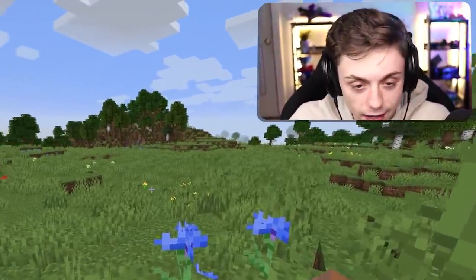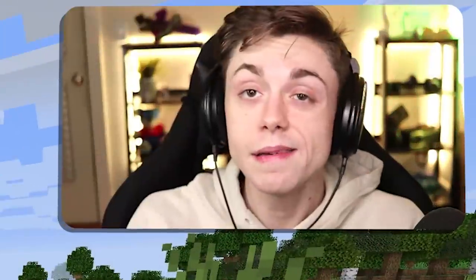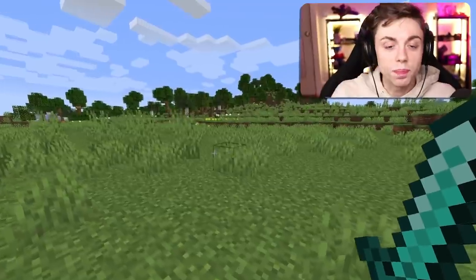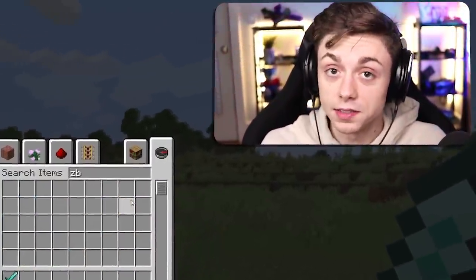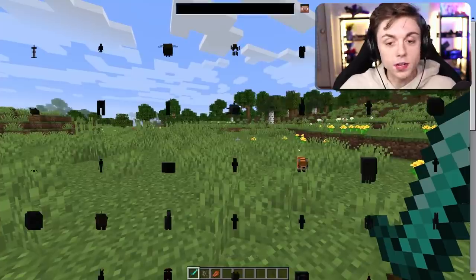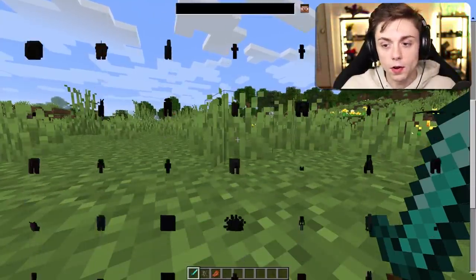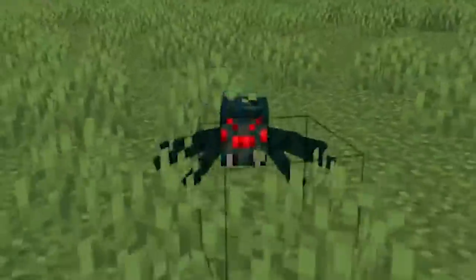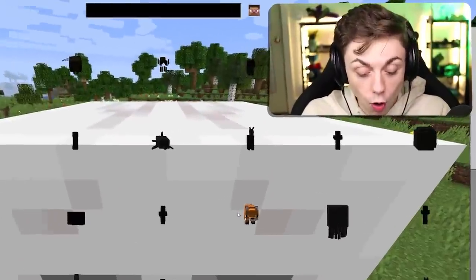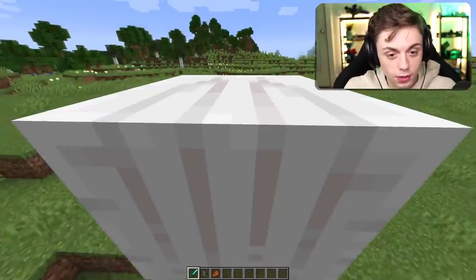We're starting out with a pretty underrated mod and that is the Identity mod, which allows you to morph into any mob in the entire game. To become something you actually have to kill it. If we hit the menu here you can see all the things that we can be. Oh I'm a spider — maybe I don't have to kill anything because I'm in creative mode. I have them all unlocked already. You can still walk around like a normal person.